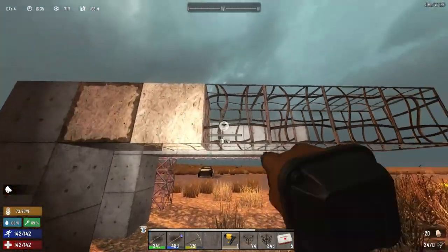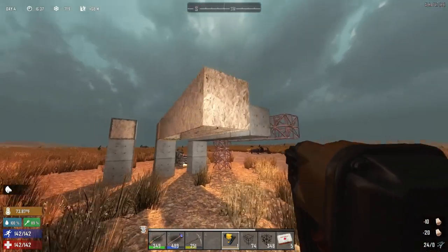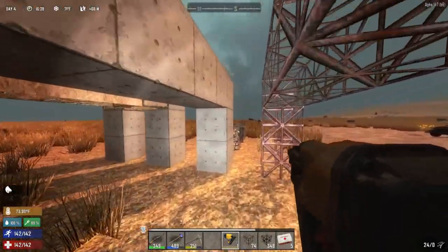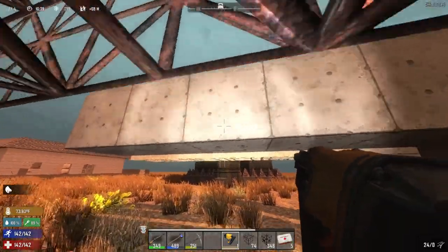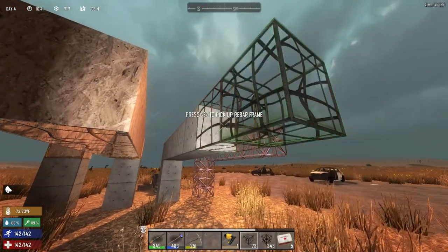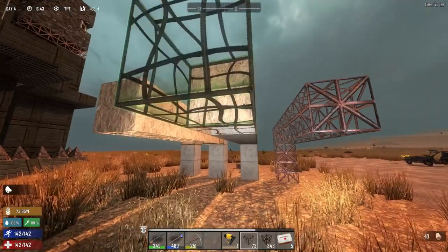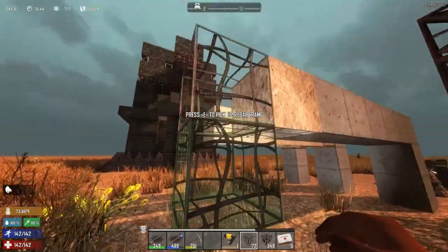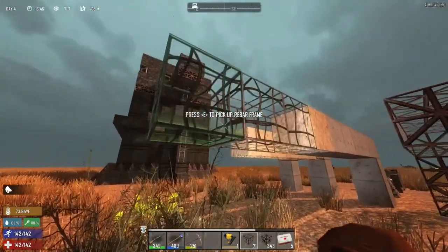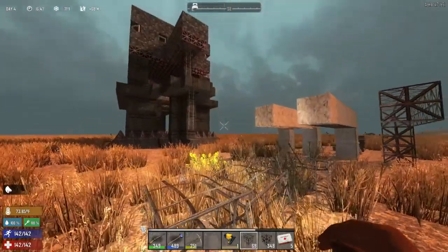Now let's do some upgrading. I upgraded this one and it's already dried, as you can see. Can we put this out more? Yes, because that dried concrete holds more weight, so you can go further out before it collapses.